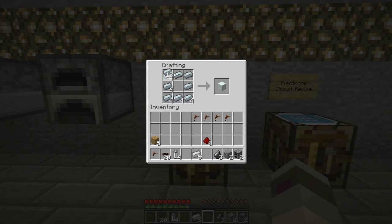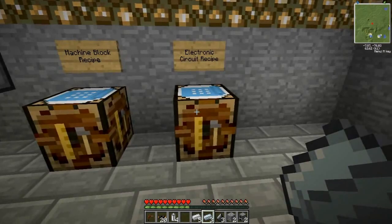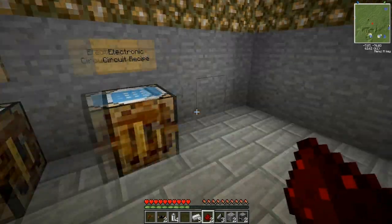You might be wondering what do we need so much refined iron for? Well, we're going to make ourselves a machine block, which is the basis for almost every machine in IndustrialCraft 2. As you can see there's a lot of refined iron required for this. We're actually only going to make three, so you only need 24 for this part — you should have three left over. We're going to take three machine blocks out and we're now going to make ourselves an electronic circuit with the rest of the refined iron. The electronic circuit is where the majority of our copper cables are disappearing to, which is why we made so many in the first place. We're going to make three of those as well.